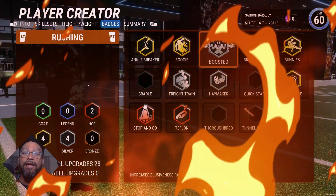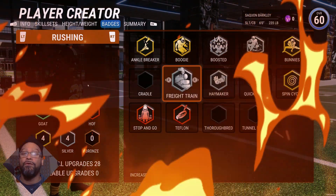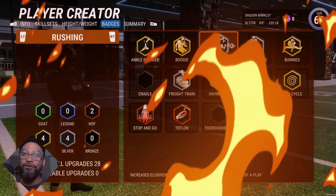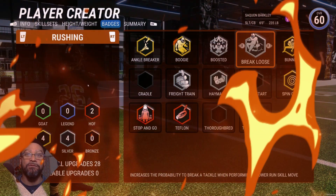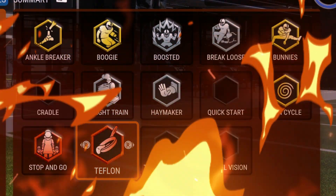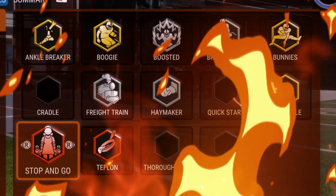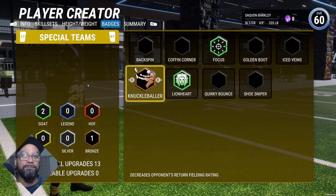We have 28 badge points for rushing, and I really hope these badges complement Saquon Barkley's run style — a big back who really runs around like an elusive back. We have four silver badges: Freight Train for truck sticking, Haymaker for stiff arms, one that increases elusiveness rating the first three seconds, and Break Loose, which increases the probability to break a tackle when performing a power run skill move. We also have four gold badges: gold Spin Cycle, gold Bunnies, gold Boogie for jukes, and gold Ankle Breaker. For Hall of Fame, we have Teflon, which increases our elusiveness rating, and Stop and Go, which increases our acceleration after performing a hesitation move. For special teams: bronze Knuckleballer, GOAT Lionheart, and GOAT Focus.